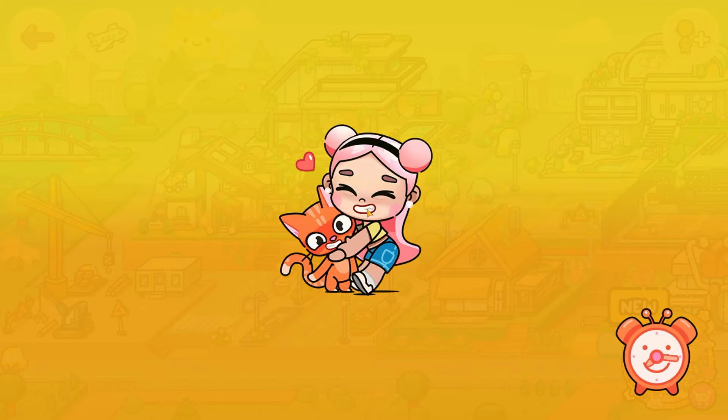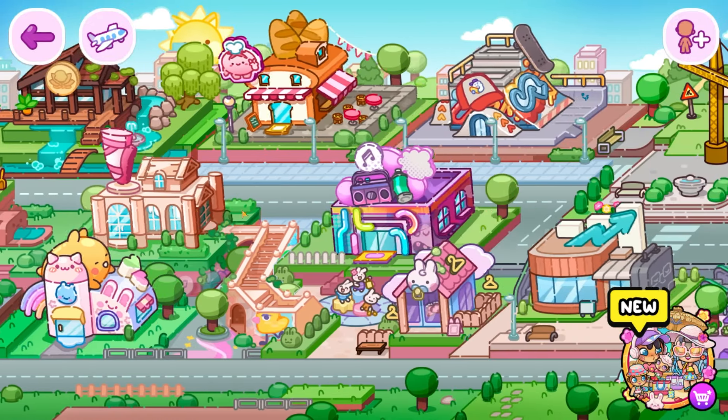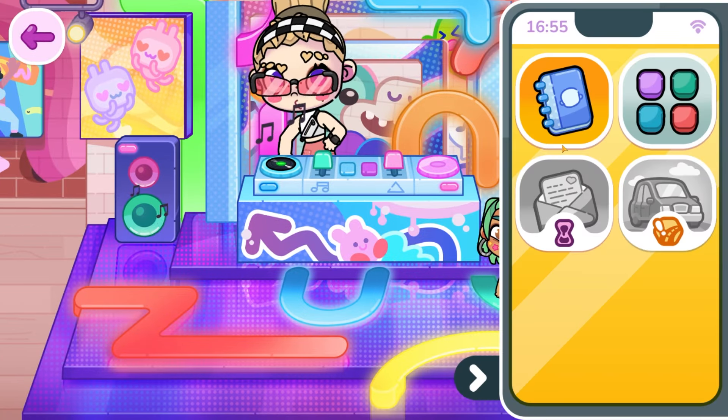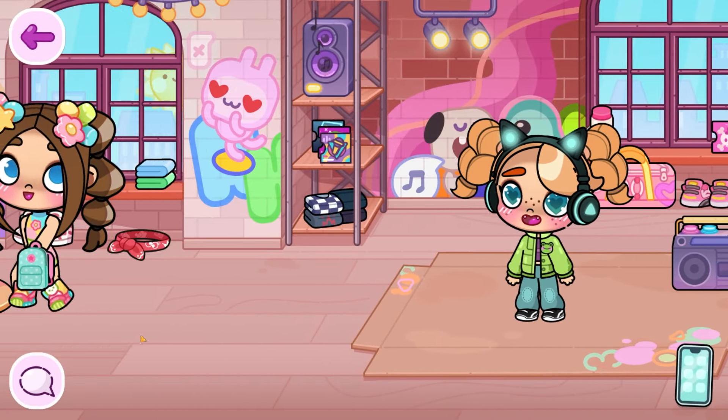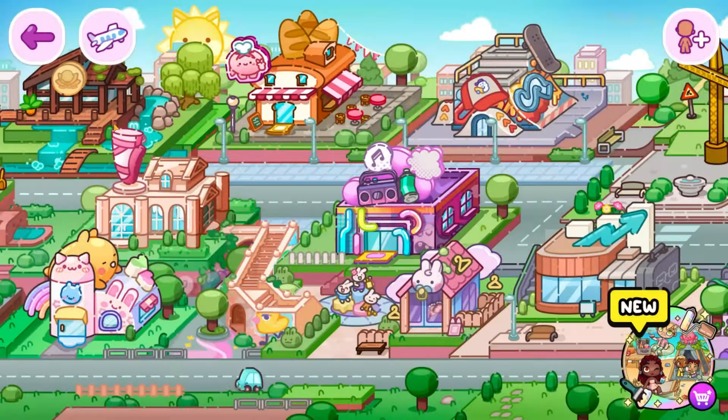And where should we go next? Now we have to go to the hip-hop class place. Once we're here, we are going to teleport, and there's another disk here. If we press here, you can see that it is yellow with a pink outline, so it's the one we need. We take this one to the classroom, and then we have our first secret.